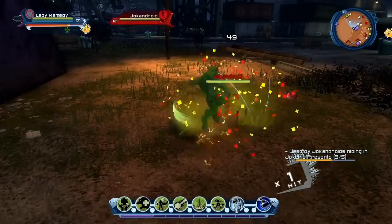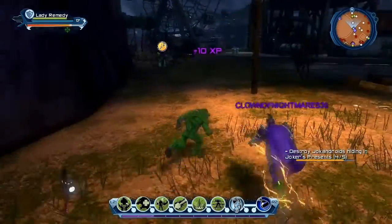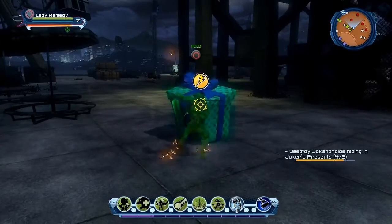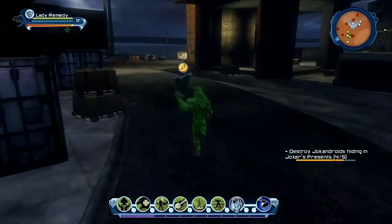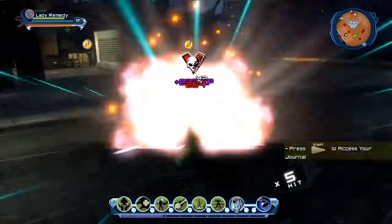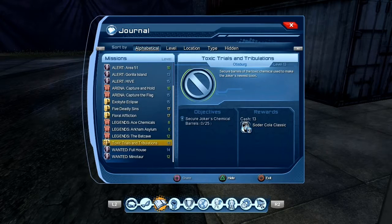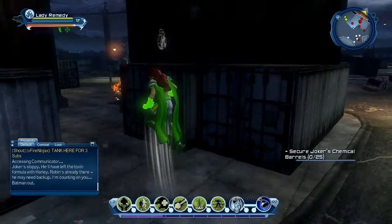Let's head over here real quick — there's another side mission. For this one you don't have to talk to anybody, it pretty much just shows up on your map saying you need to head over here. It's actually to the east where all the harbour is. Let's get this one done real quick — finally! Toxin and Tribulations — we have to go to the harbour.